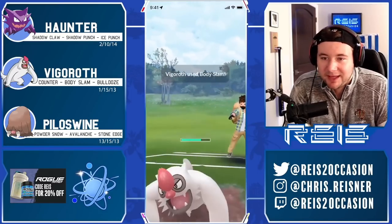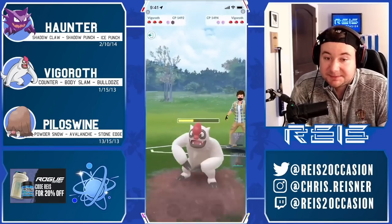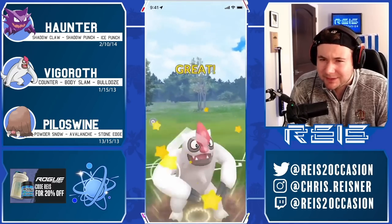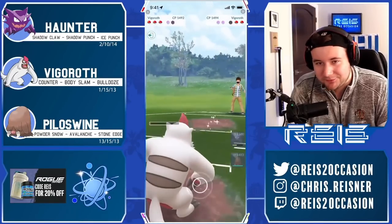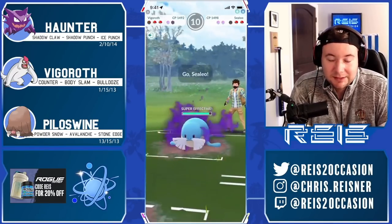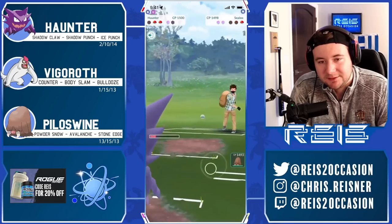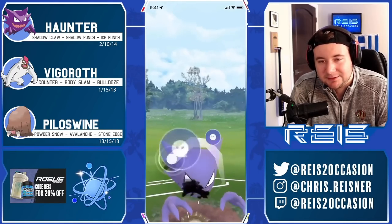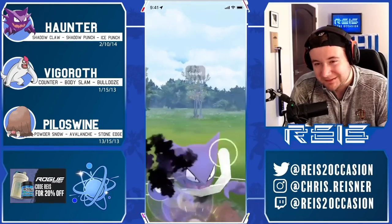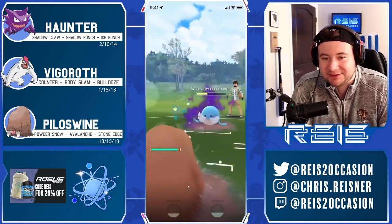Now we're in the Vigoroth mirror match. Body Slam coming through — this is nice because my Vigoroth's healthy enough to reach another Body Slam. It looks like that might have been a CMP which is weird considering they won the last CMP — I don't know if our Vigoroths have the exact same attack stat, they're different CPs. This is bad — two-shield Sealeo is very tough for our team. Almost made the catch. My only win condition at this point is to hope they double-shield Sealeo right here. I get off my next punch, but they make a nice call and do not commit the shield — I really needed that shield to have a chance.